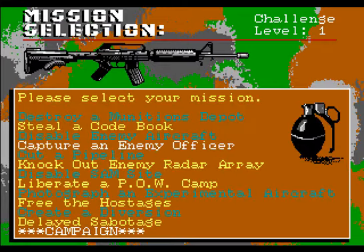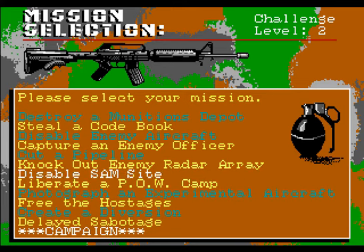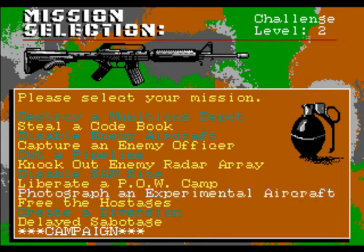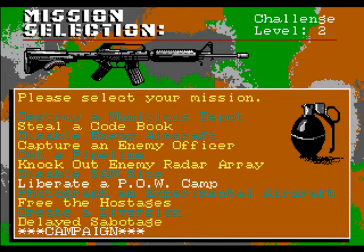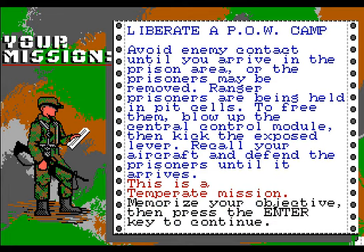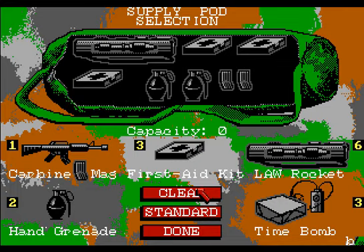Alright, let's just do a couple more here. Liberate a POW. Free the hostages. Great diversion - that sounds awesome, I'll end with that one. Alright, let me just do the POW camp, the hostages, and then I'll end on the diversion - that'll be terrible. Avoid enemy contact - how does that work. Blow the central control module. Kick the exposed lever. Give that a shot - not sure I understand it.